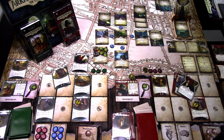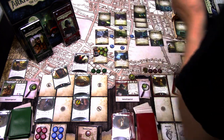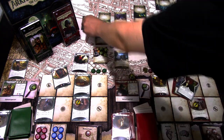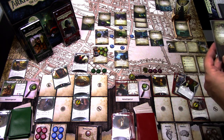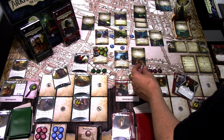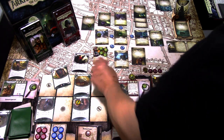We're now at Agenda 3A — Vengeance Awaits. When this agenda advances, if investigators are at Act 1, put the Ritual Site into play and spawn Umor Doth there. Encounter cards: Stella's card is a Corpse-Taker, spawning at the farthest empty location — the only empty location left. Winifred's card is Acolyte of Mordor, which spawns engaged with Winifred.